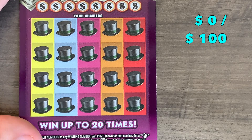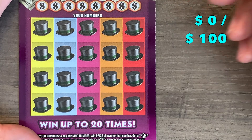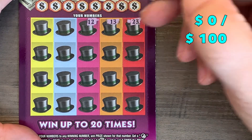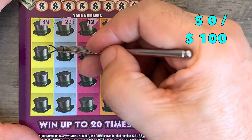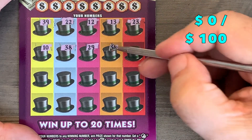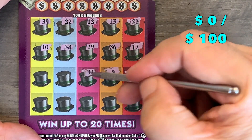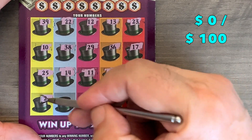Ticket number 13 — we'll symbol hunt since this is my wife's lucky number. 23, in the 13 with a 12, and my lucky number 22. 39, 10, 38, 29, 36, come on symbol. 17. Oh, I like a Go — we didn't get that the last book we did.